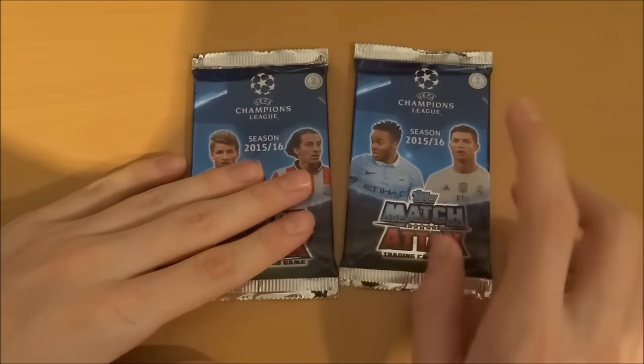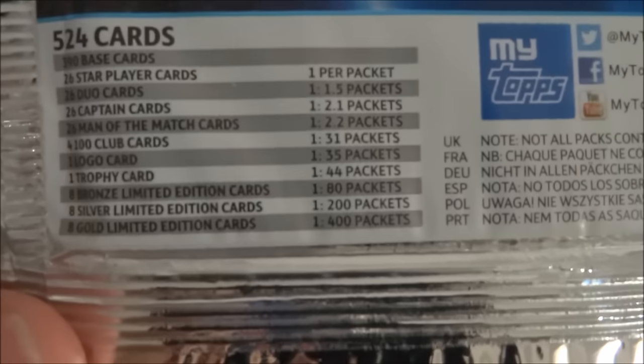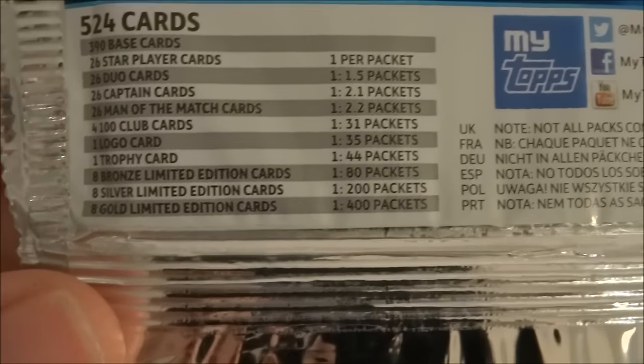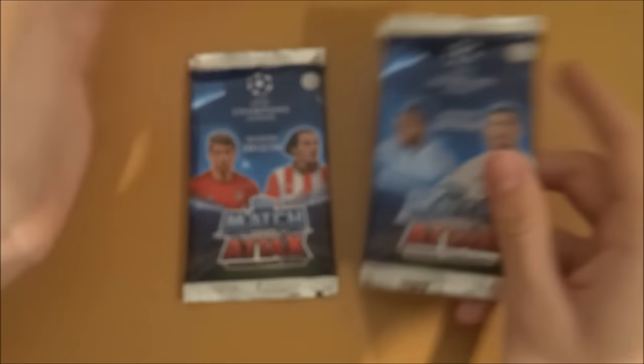Two pack designs today: Sterling, Ronaldo, Muller and Guardado. We always seem to get that pack design, but we haven't got this pack design in a while, so this could be game changing. Here are the odds for the collection. We need to get one of the higher rated cards — still haven't got one. I've opened about 16 packs in total for this collection. It would mean a lot if I could get a 100 Club trophy or logo card, or even a limited edition if we're lucky, because these have been bought from a random box, so you never know — luck could head my side.